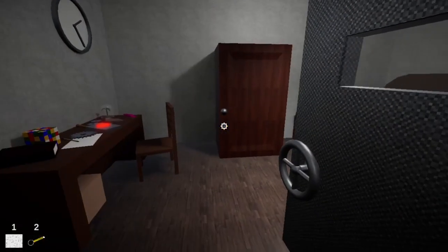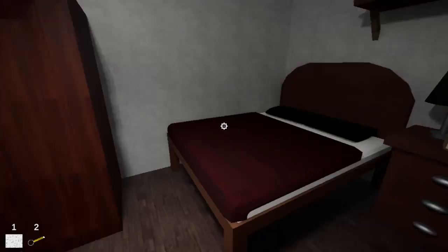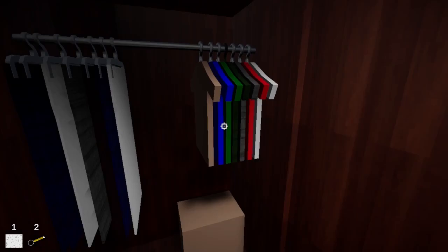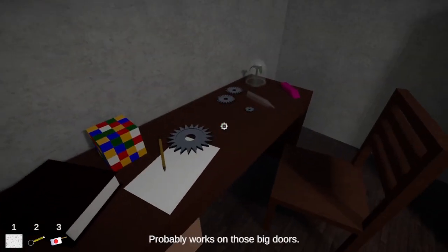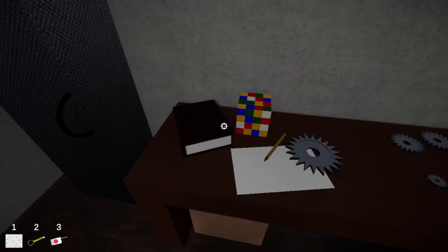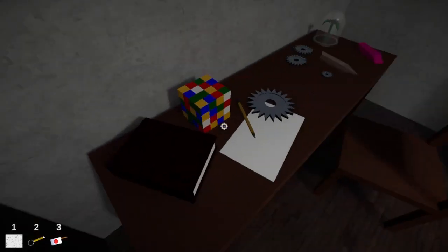Let's go in — just to be sure, I'm gonna close that up. So we happened upon what looks to be a bedroom. Nothing in here. Doesn't seem to be anything in there. Fancy toy — probably works on those big doors. It's just me walking, but it feels like... a blank sheet of paper. Do I need to draw something on it? Nope, it's literally just a sheet of paper.